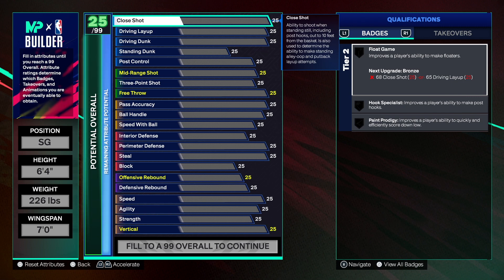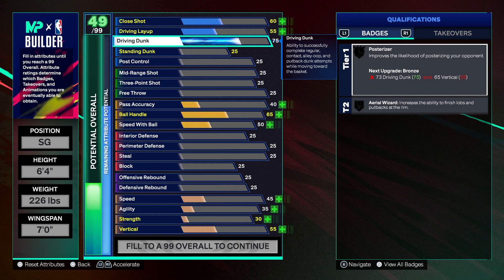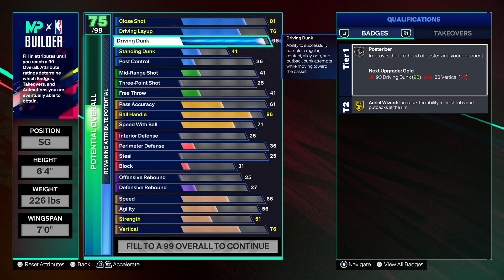I did want to make this build a two-way, so if you want to make it a two-way rim attacker, there are some small adjustments you can make. The finishing on this build is out of this world. I have a build with a 99 driving dunk with my plus five, but I don't think it's worth it. We're going to give this build a 96. If you want to get it to 99 that's up to you. We're going to have enough vertical to get Hall of Fame posterize - Hall of Fame is all you need since it's been at 99 the longest.